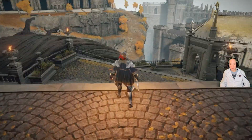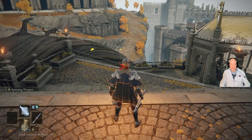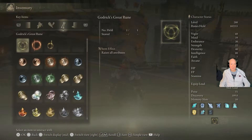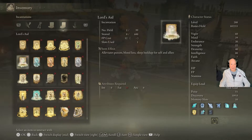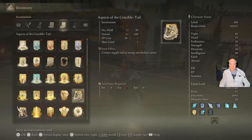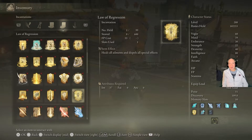Anyway, take that prayer book and go get the Law of Regression. Let me see here — where is this thing? There it is. Law of Regression. And it requires, strangely enough, 37 intelligence.